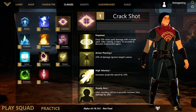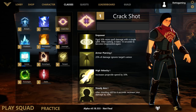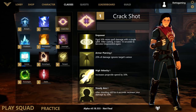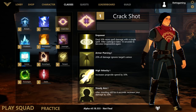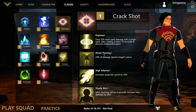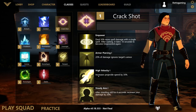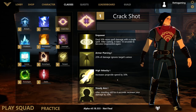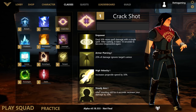We also have Crack Shot, which allows us to deal high damage at long range. Empower lets us deal 30% more damage with a single spell after casting, with a 10-second cooldown to become empowered again. Armor Piercing gives us 20% of our damage ignoring the target's armor. High Velocity increases projectile speed by 30%. And Steady Aim means after standing still for 4 seconds, we increase our damage by 20%.